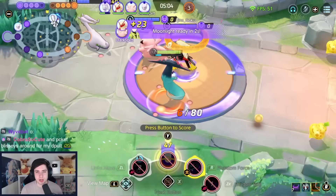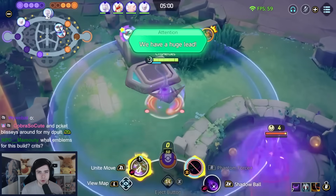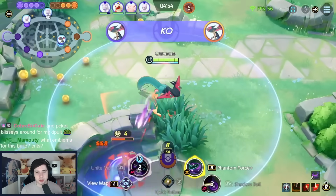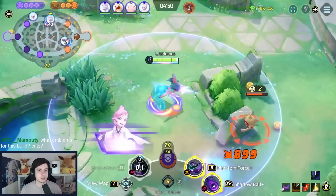Starting with Attacker Pokemon — Dragapult is still a great choice. Currently probably the highest run-rate attacker once Mewtwo Y is gone. Mewtwo Y is currently the best, but Dragapult is right behind it in solo queue or ranked in general. Phantom Force and Shadow Ball — you can also play Dragon Breath as well, which is totally fine.